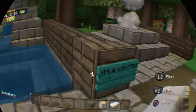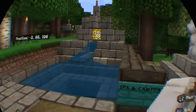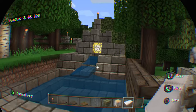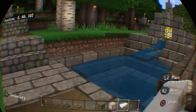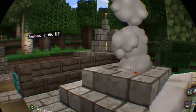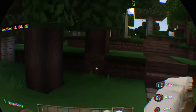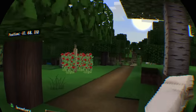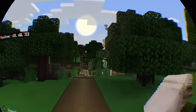Our first little stop on the tour is the spa and campfire. So you can get in here and enjoy the warm waters of the spa — not a jacuzzi, that's a name brand. And this is a little place to hang out and have a campfire and talk to friends, roast marshmallows and wieners. S'mores, please.